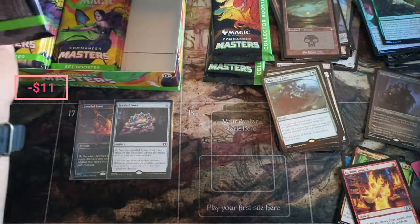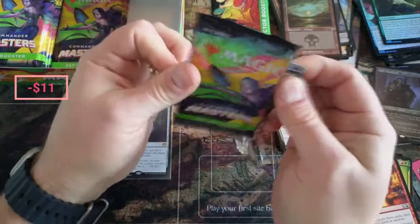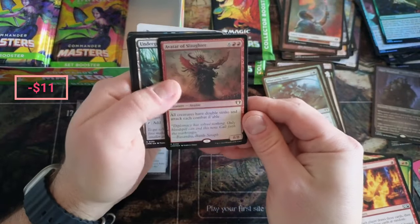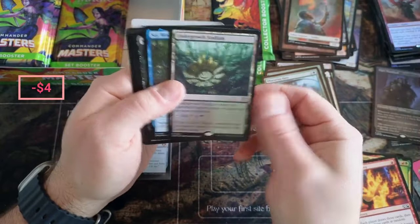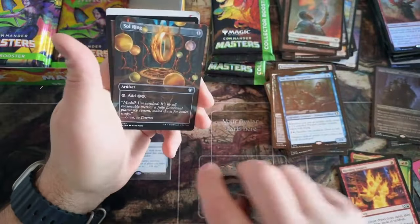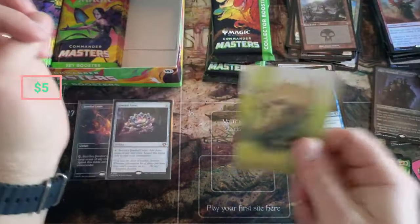It's got a weird Kamigawa vibe on that one. This box is a little bit bent out of shape here. Okay, we got Avatar Slaughter, Stadium — nice Stadium. Fencing. Sol Ring — there it is! We like to see a Sol Ring, especially in that spot.